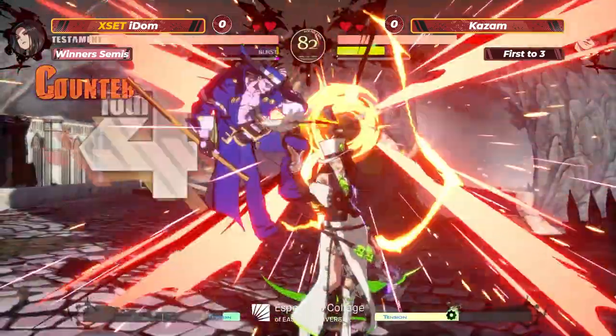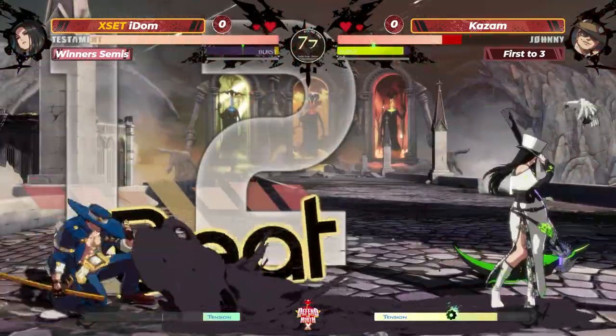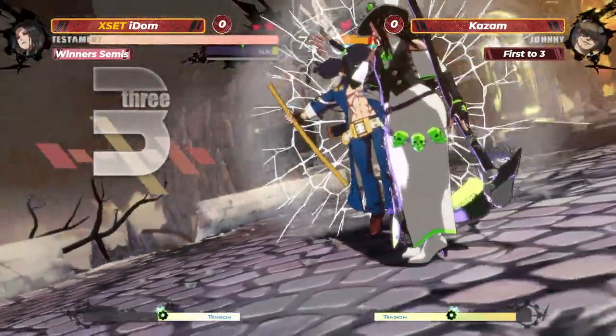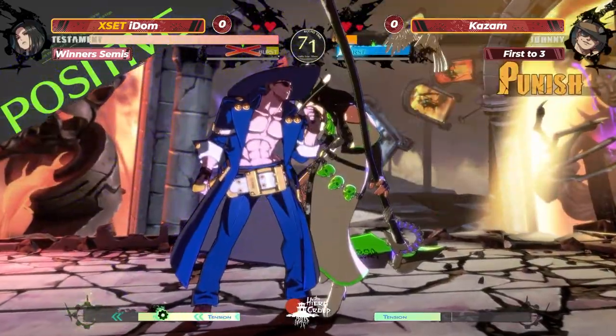Just watch on this one. Sneaking under that far slash too. Big conversion coming out here for IDOM. Taking that hard knockdown off the 6H. The pop. Can't get close enough to get a wall break, but there it is. Not enough to kill. Did not have the meter for super in time, but does get the stain state applied and the blue RC forward.